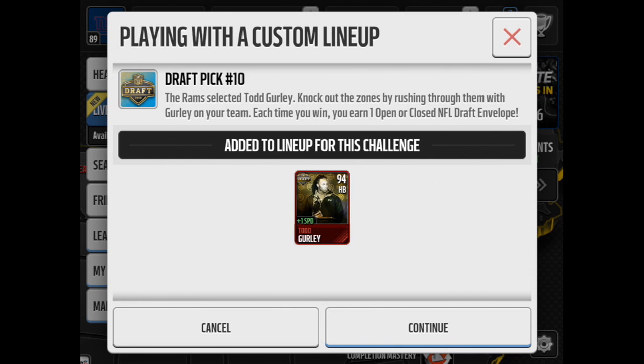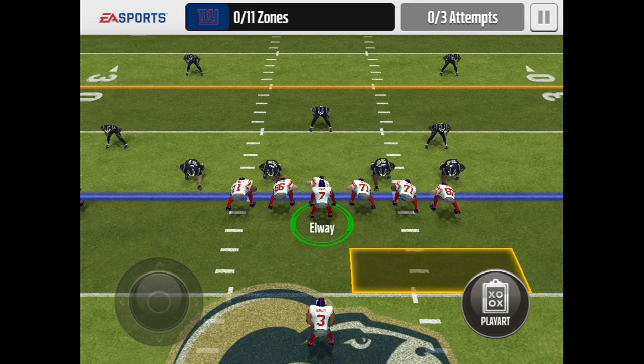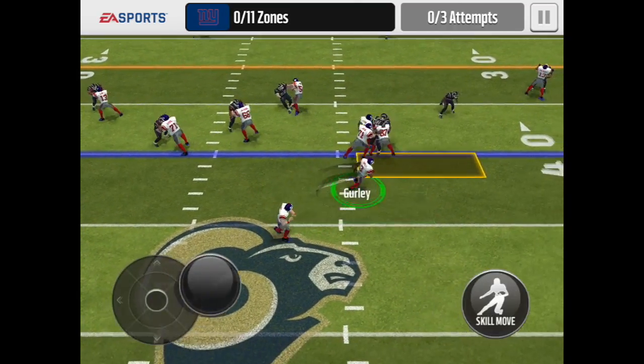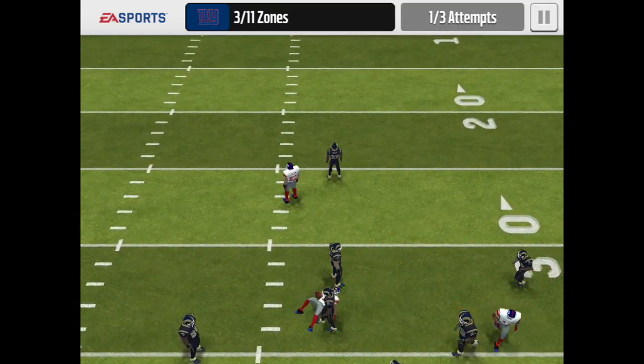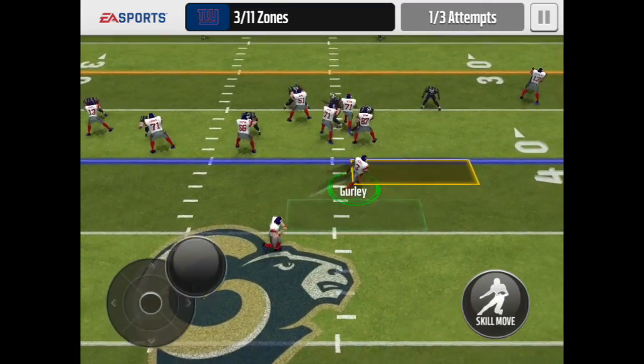This will actually add him to your team for this drill. The drill is pretty straightforward. We're going to take a look at some tips to make sure you can beat it. You can see that edge defender really fools us this first time, so we swipe up on the screen to make sure we get a break tackle move. We do hurdle through, but that gets us off track. So we do get three zones there, but the real key is to use that left joystick and just trust your blocking.